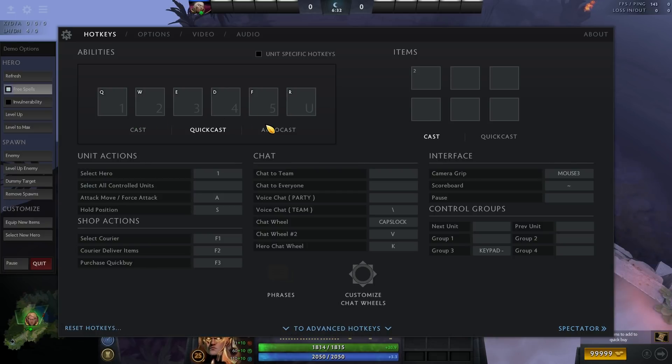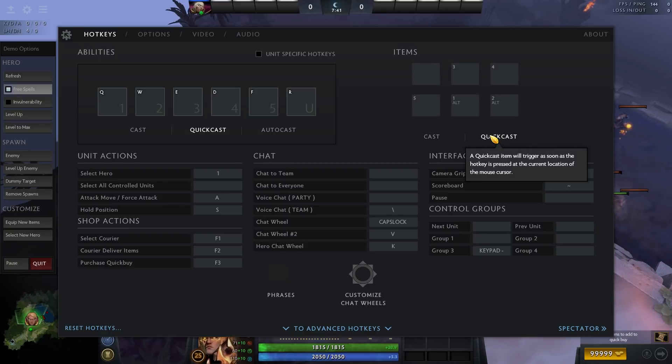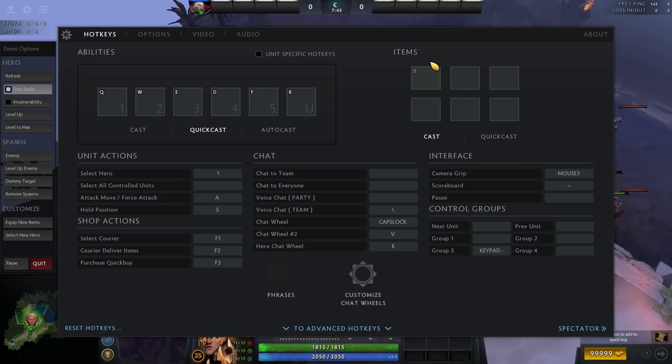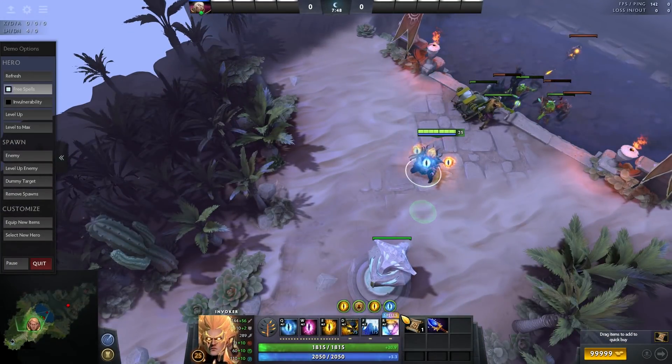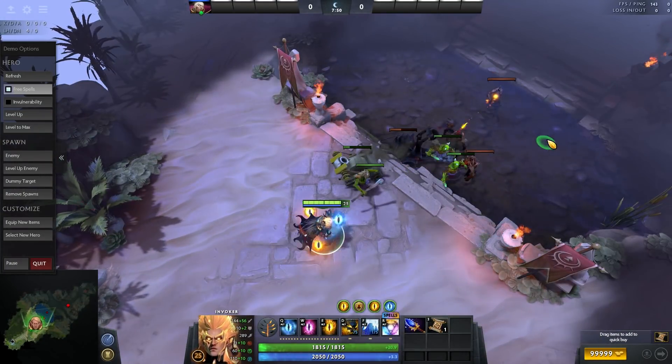But ideally, you should try to use your old hotkeys on QuickCast first. One good tip to have in mind is leaving the first QuickCast slot empty. TP scrolls and Boots of Travel don't work well with QuickCast because you cannot double tap, and a lot of the times being forced to select a place to TP will kill you.